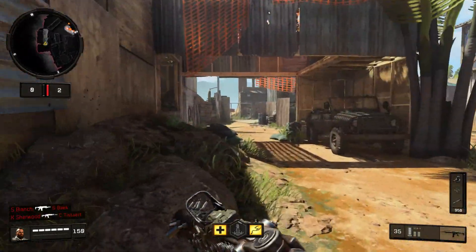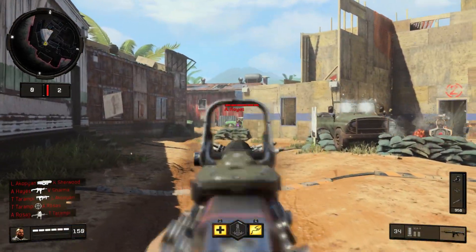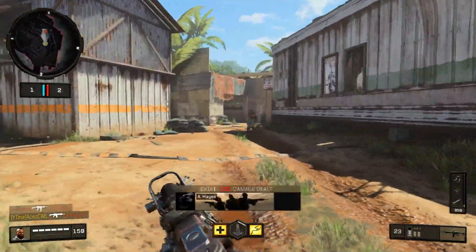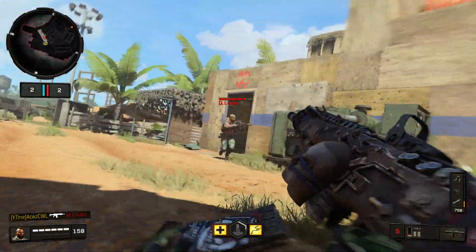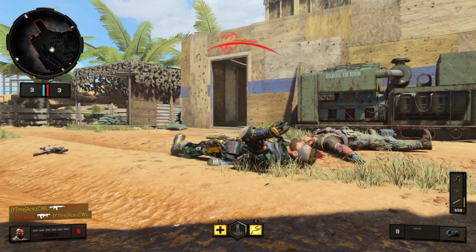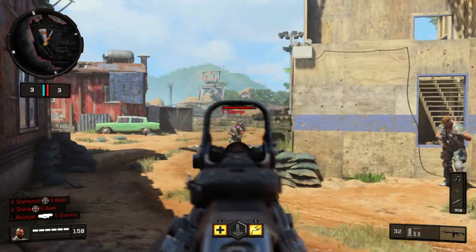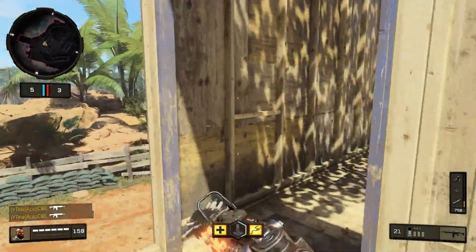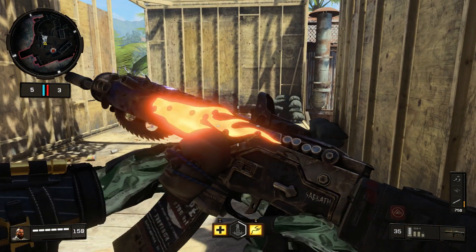Let's get five kills real quick and check out the first visual stage — that's where we get the flame and the small electrical current starts appearing on top of the gun. One thing I want to say about this Mastercraft: it feels like there's a touch more kick on it. It just feels a little different — there might be just one extra bit of recoil involved, though I'm not sure if anything was changed in the update.